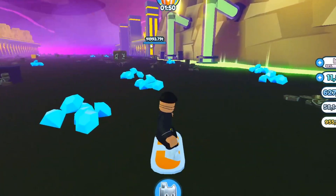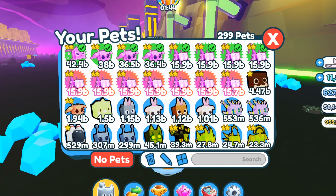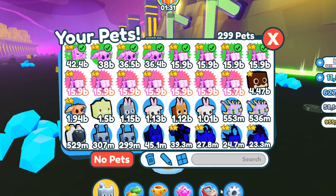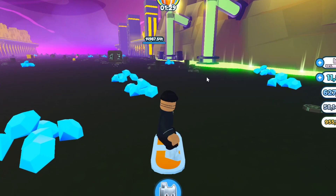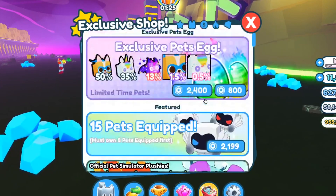To redeem codes, if you don't know, just go to the shop over here. There is a luck event going on by the way — if you want to hatch some pets, this is the best time because there's a luck event active. You don't have to redeem anything; just go hatch some eggs. Let's go show you guys some working codes at the exclusive shop.